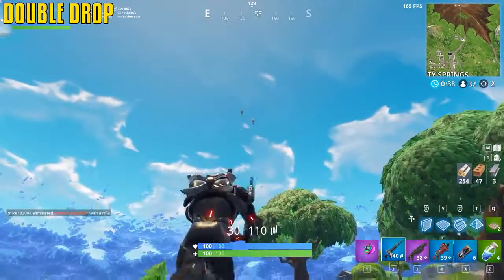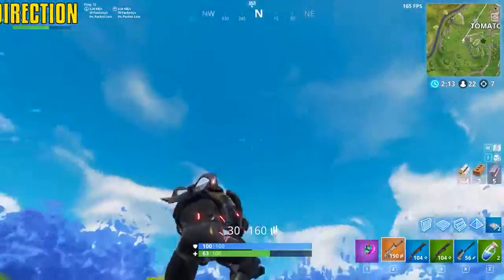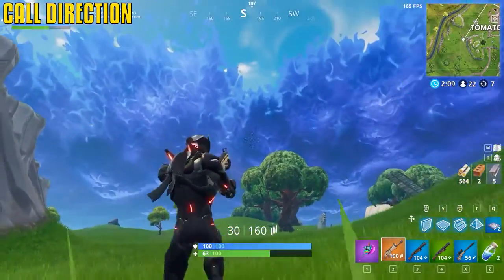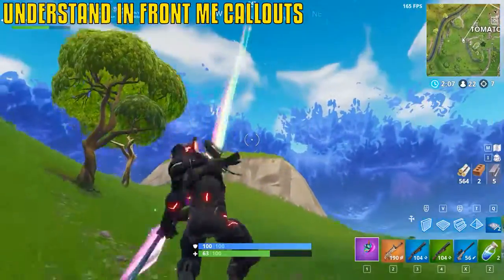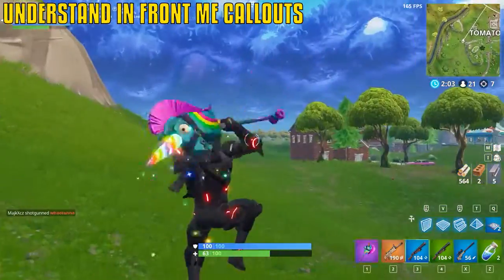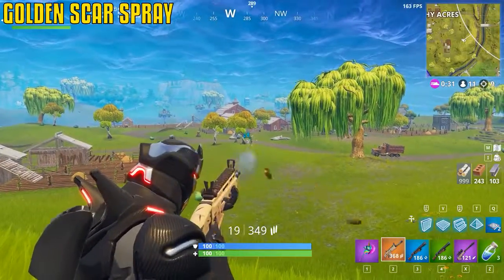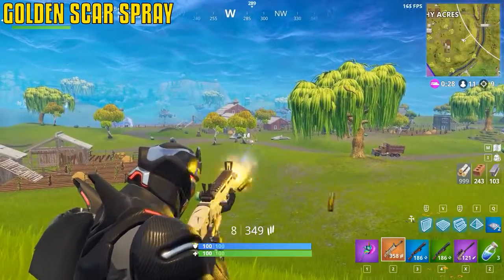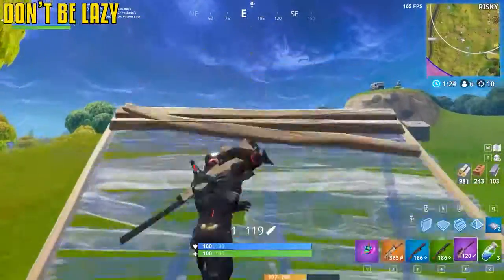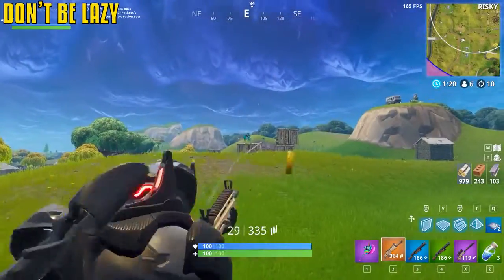There can now be up to two supply drops at once — they can land right next to each other. Instead of calling out 'in front of me,' use compass directions like north or south so teammates know what you're talking about. If a teammate calls out a direction, quickly glance at the mini-map to see which way they're pointing. The golden SCAR has an insane spray. Don't be lazy — if you're going to build, build it safe. If you're in a one-by-one, get that extra wall down.